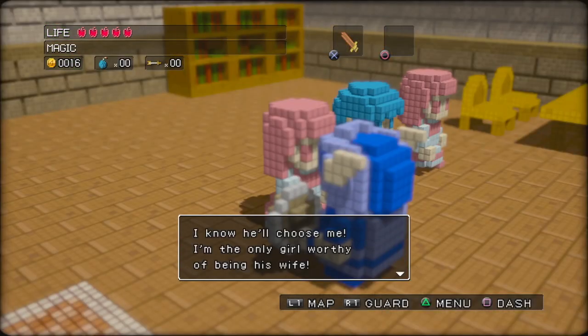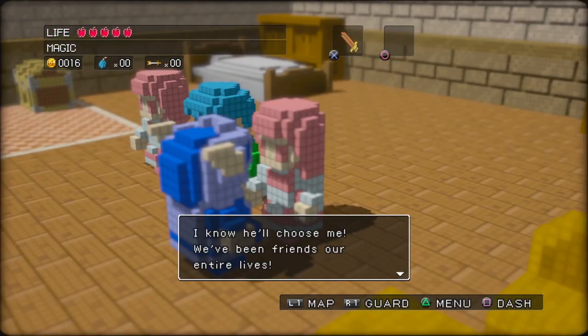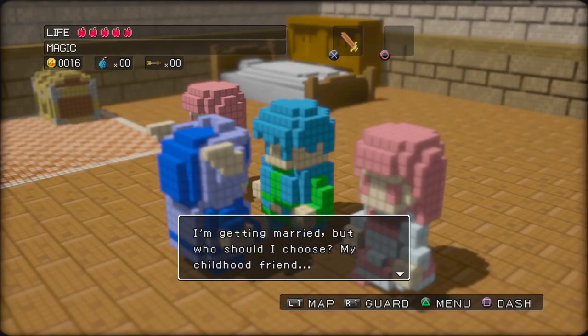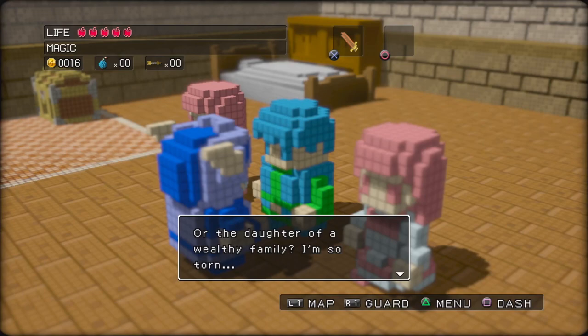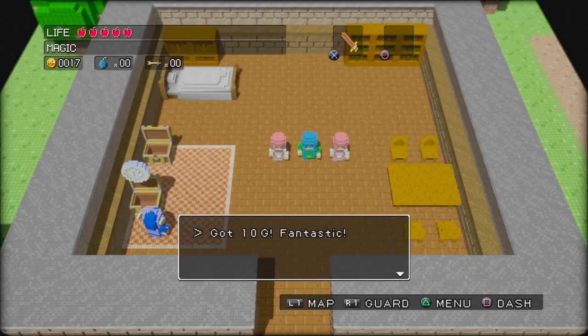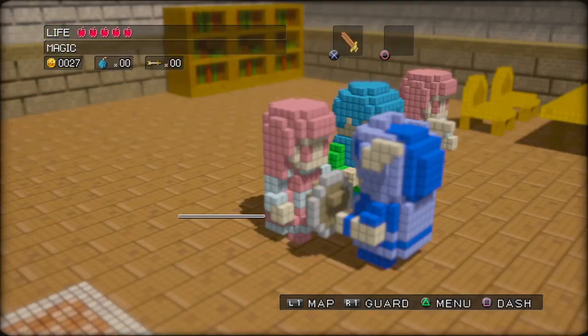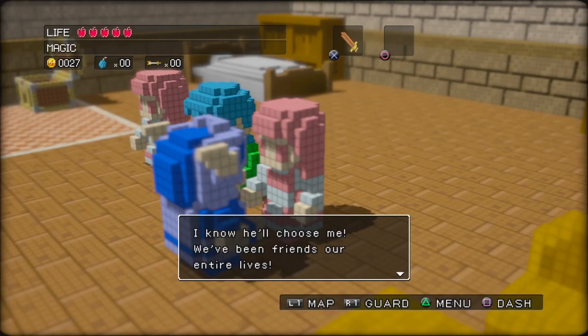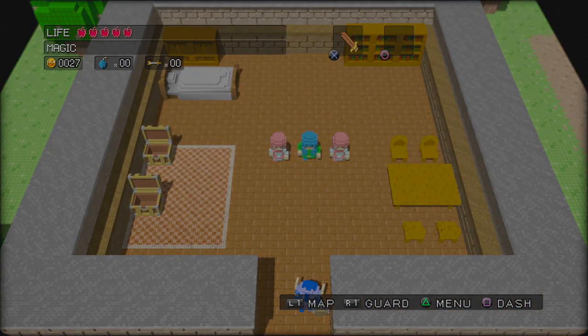I know he'll choose me — I'm the only girl worthy of being his wife. I know he'll choose me — we've been friends our entire life. I'm getting married, but who should I choose: my childhood friend or the daughter of a wealthy family? I'm so torn. I was leaning towards my childhood friend, but I've got to be honest, I like the rich girl's spell set better. Who should I choose? My childhood friend? Oh, I knew that would be the right choice. You should choose both. Listen, lady, he's not choosing you. They said choices matter, but they don't.